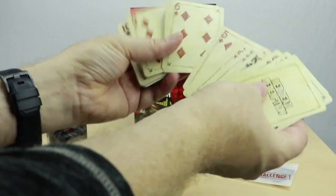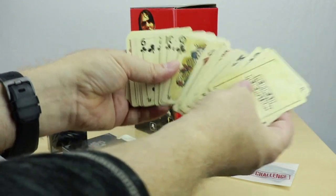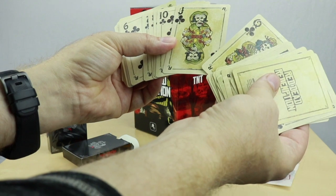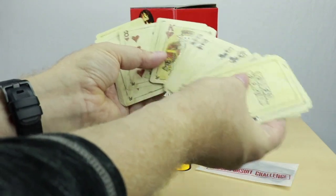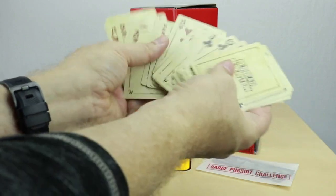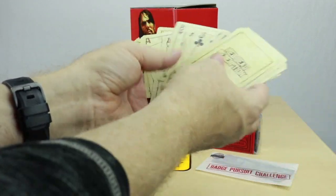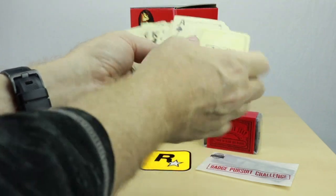Ace. Look at the six of diamonds — no, there's nothing special there. Queen of Clubs. Jack doing something with a bottle of glass of wine or something. That's cool. These are really nice. I like the big numbers and symbols. That's pretty cool. Red Dead Redemption playing cards.